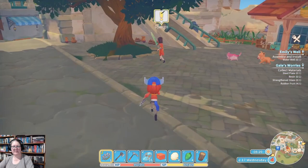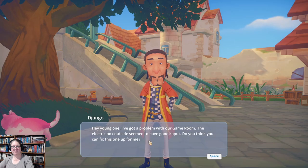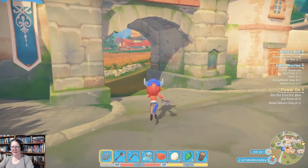Jango rings — there's a problem with the game room. The electric box outside has gone kaput and he wants us to fix it. Sure, we can do that. We'll need old parts and a small silicon chip. We also still need to build the well and make a crane.